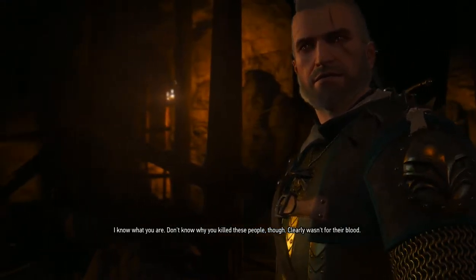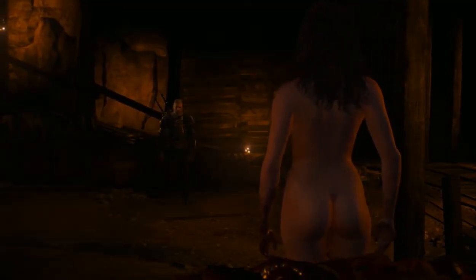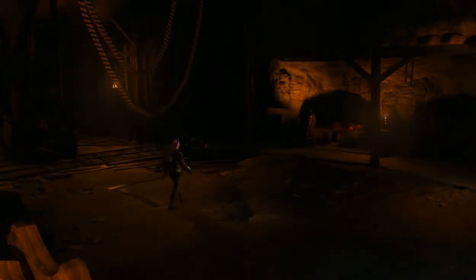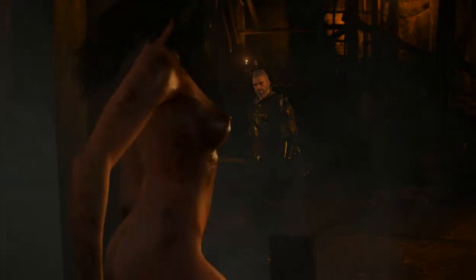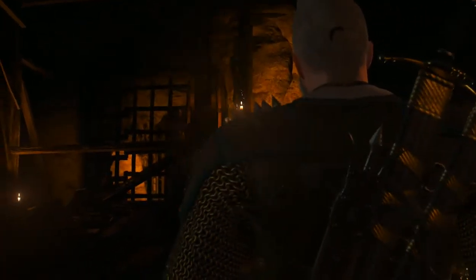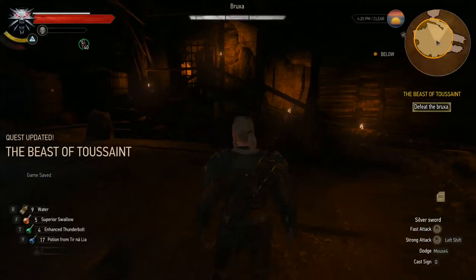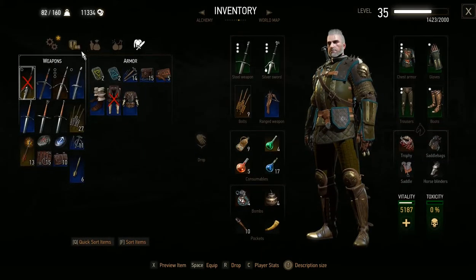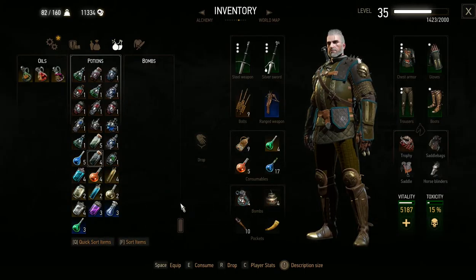You — I saw you at the inn. Oh, wow. It's her from the inn. The innkeeper's daughter? I know what you are. Don't know why you killed these people, though. Clearly wasn't for their blood. Something to do with the ring? That's a great look for you. Do you need to be naked though? You were wearing clothes earlier. You are wrong. Well, now that's suddenly problematic. I cannot let you leave. Oh crap. That was unexpected. Okay, I need to take my potions. Potion me.